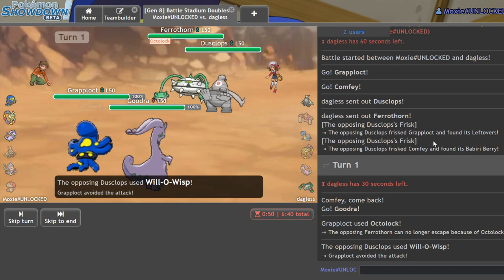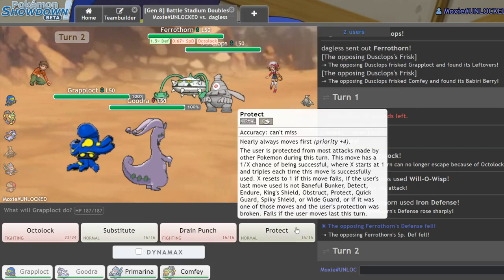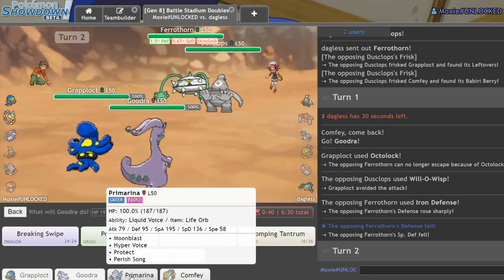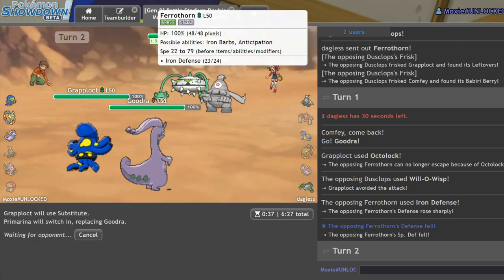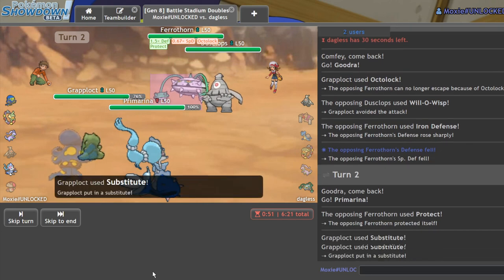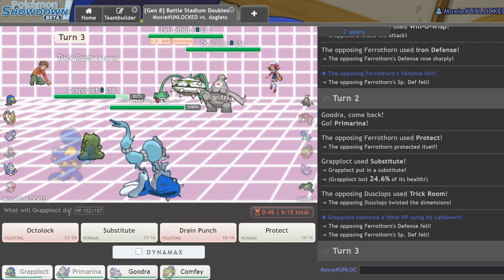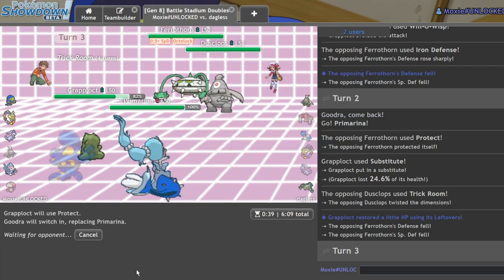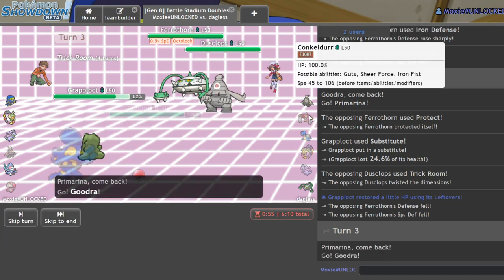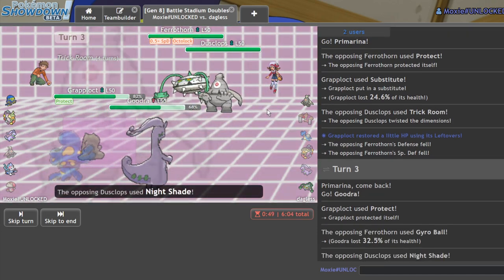If I lock in this Ferrothorn he's going to be in a really, really bad spot. Will-O-Wisp — he misses me, not that it really matters, and now he's getting his defense lowered every single turn stuck in here. His Special Defense is getting especially low, so I'm going to get behind a Substitute and bring in Primarina. Eventually he'll go for a Body Press — he should never Power Whip. As he Protects, I get my Substitute up. He Trick Rooms up and I'm perfectly fine with that.